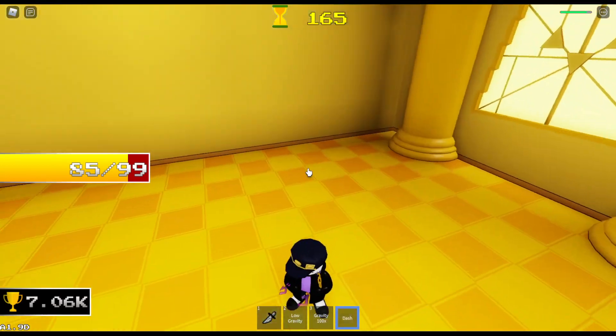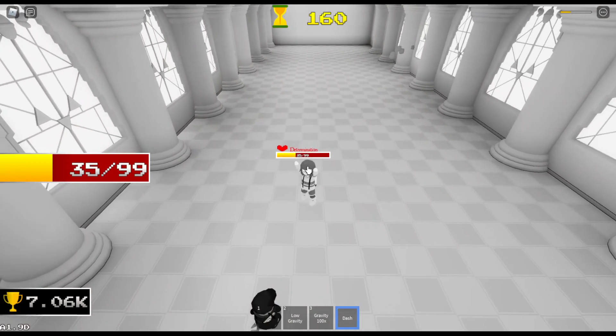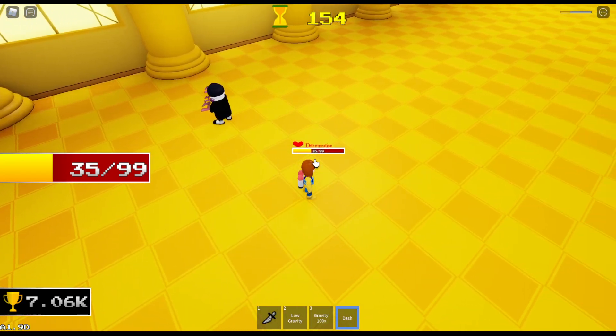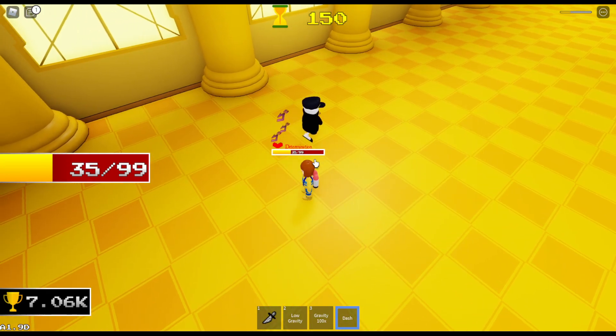Yeah, the Jotaro. They get a Time Stop move. Time Stop's been in the game for a little bit. This is the first time a character actually uses it. Most notably, you can take damage during it. If you can blast someone during Time Stop, that could in theory be an insta-kill.